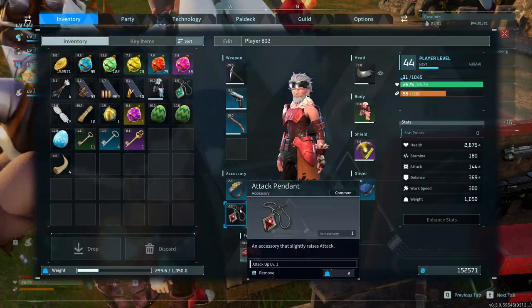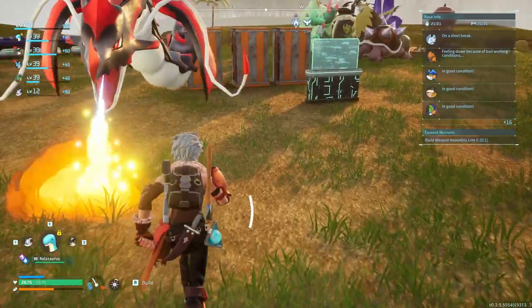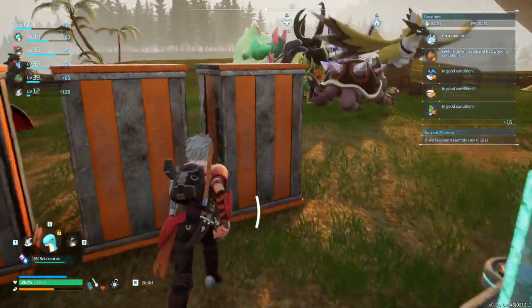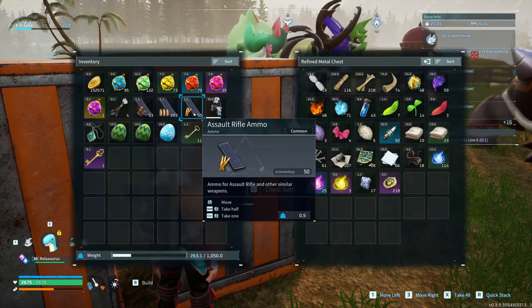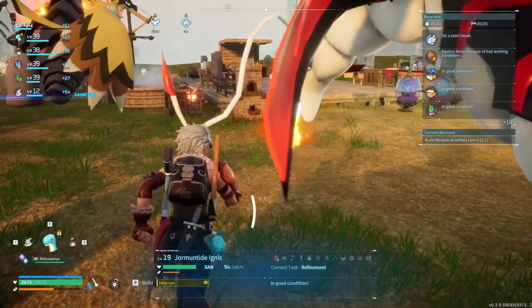Let's go ahead and use that. Our work speed has increased. Let's go ahead and clean up our inventory a little bit. I have three eggs but these guys are nowhere near ready, so we're going to go ahead and throw them.